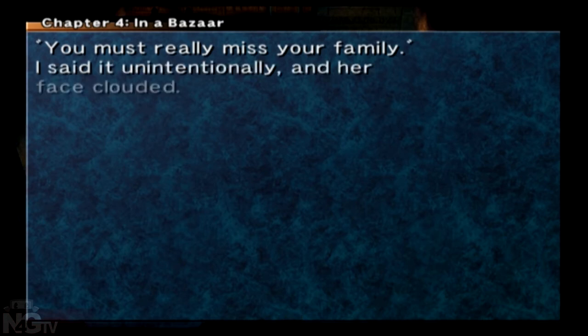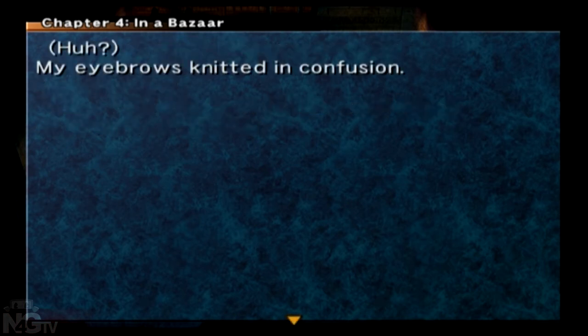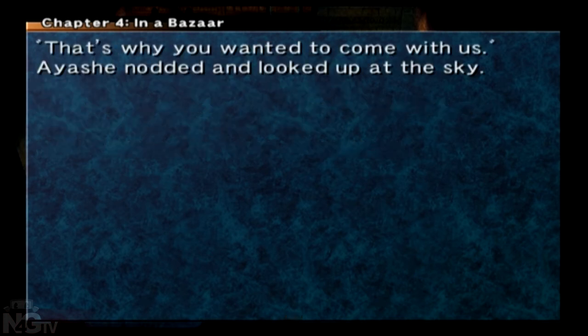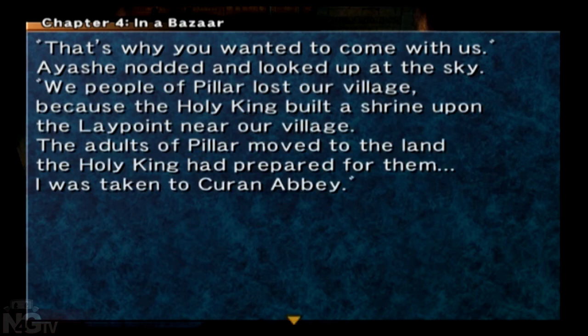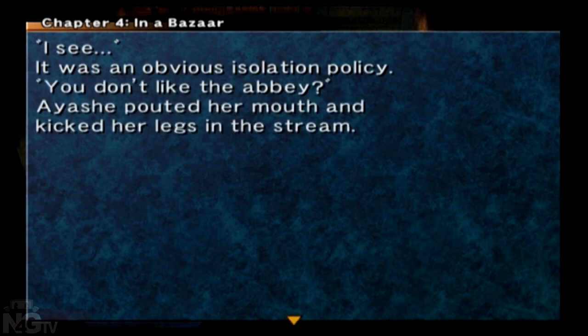'You must really miss your family.' I said it unintentionally and her face clouded. 'I am proud of myself and proud of all people of Pillar. All people of Pillar are family. Because of it, we are not supposed to be separated from each other. I don't like being away from them.' 'That's why you wanted to come with us.' Aishi nodded and looked up at the sky. 'We people of Pillar lost our village because the Holy King built a shrine upon the laypoint near our village. The adults of Pillar moved to the land the Holy King had prepared for them. I was taken to Cooran Abbey.' So it's set in our world — it was an obvious isolation policy.